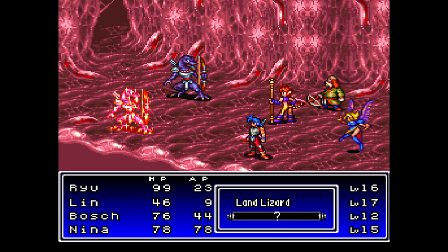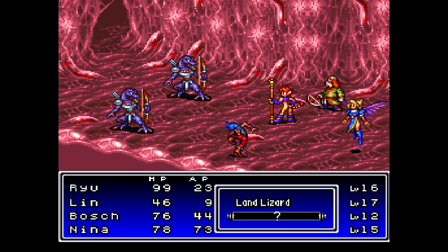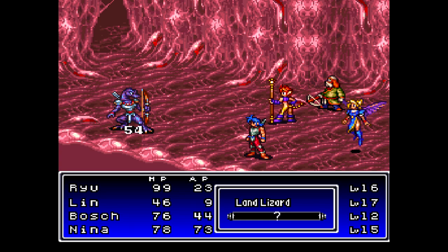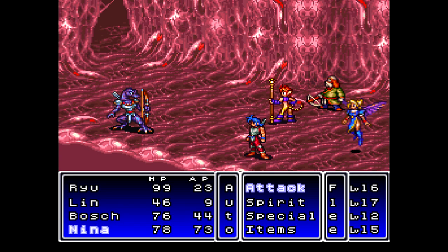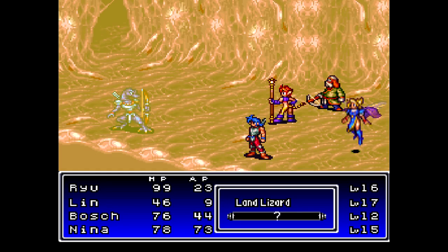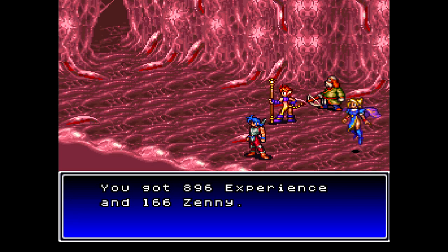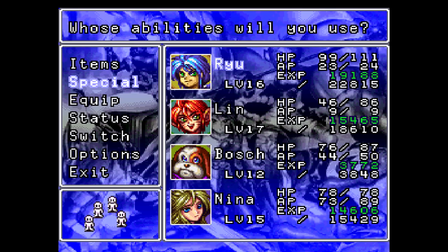Fortunately, these guys have no magic resistance at all. Actually, most of the enemies around here have no magic resistance, so your debuffs will go through every single time. One thing you might want to watch out for here is with Bosh and Nina — you want to try and keep their HP up so that way they don't lose their shamans if they go down to critical HP or below 25% of their maximum.